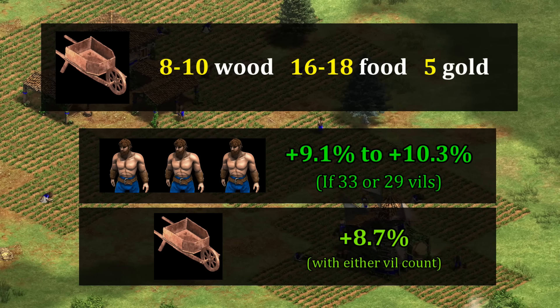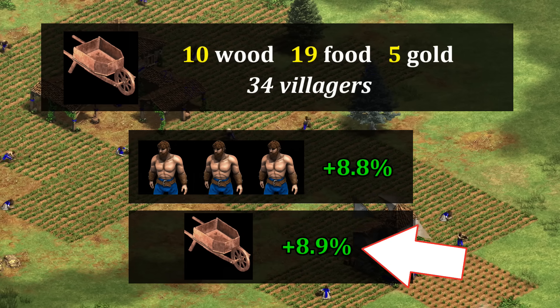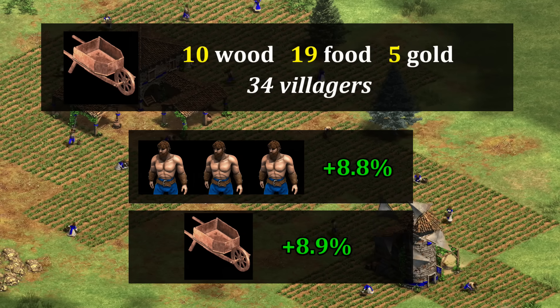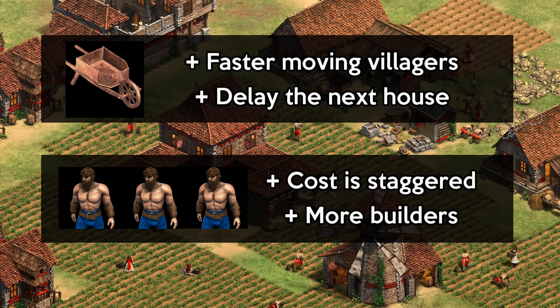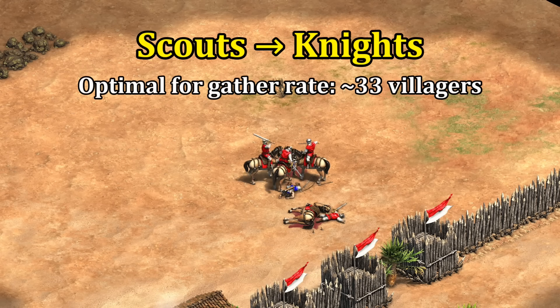This is where the 16 to 18 farm rule comes in — with even just 30 or 32 villagers we're close to a point that wheelbarrow makes sense because we're so heavily invested in farms. That doesn't mean you have to get wheelbarrow at that point; it just means it's roughly giving the same benefit as three extra villagers, so there isn't clearly a better option. It's not until 19 farms or more that wheelbarrow becomes objectively the better choice. So in this case, the early-to-mid 40 villager rule turns into more like mid-30s because of all the farms.